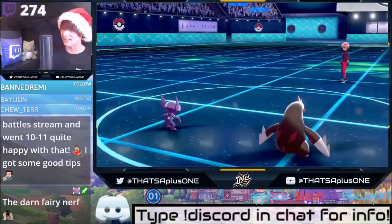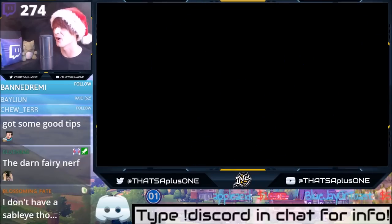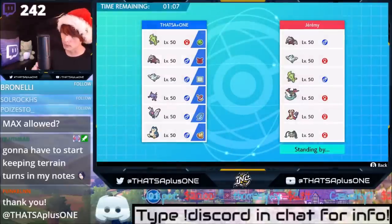We just dumpstered that Escavalier with a Foul Play — Sableye also in the big damage department! I love this Pokemon, Sableye's so good! We see Tyranitar, Excadrill, Togekiss, Dragapult, Milotic, Ferrothorn on the opponent's team.